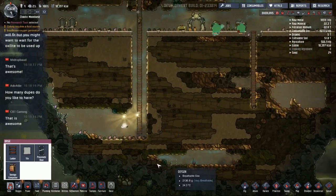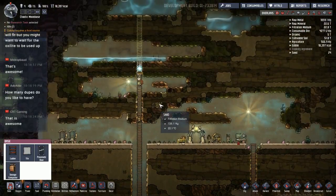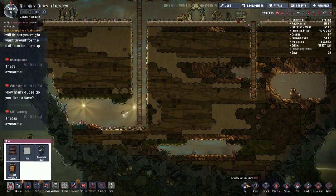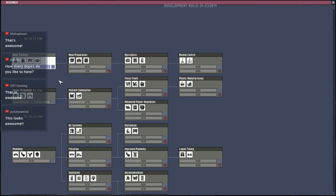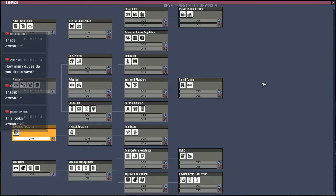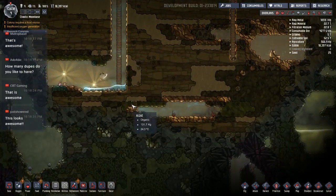These two little shine bugs unfortunately are not going to have a good day. First research is done already — wow, that was fast! Let's get the advanced research ready so we have that on deck. There goes the water — that's perfect. Hopefully the shine bugs will fly out of there because I'd kind of like to keep them around.